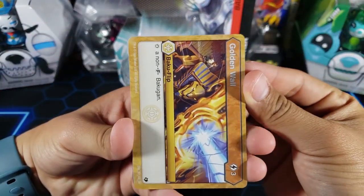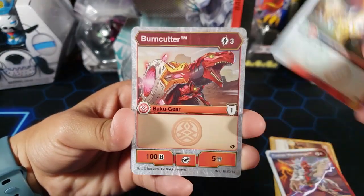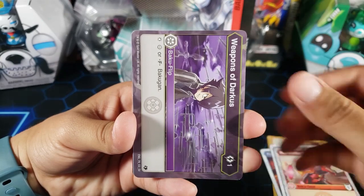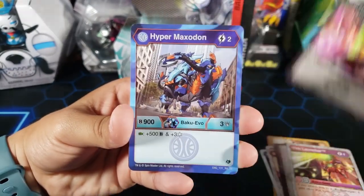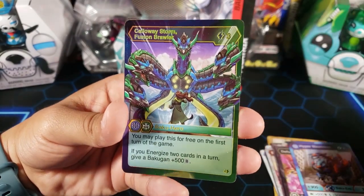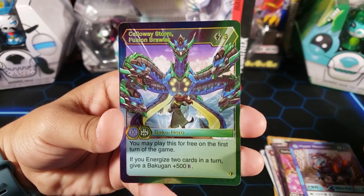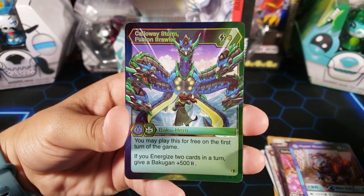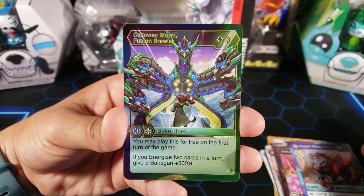Let's see what we got — Golden Wall, Fusion War Charge, Bright Flame Burn, Cutter, Weapons of Darkest Web, Launcher, Diffusion Blast, Hyper Maxathon — that's a pretty cool card. And we got a Bakugan Elite Callaway Storm Fusion Brawler! I was not expecting a Bakugan Elite — wow, that's really really good.